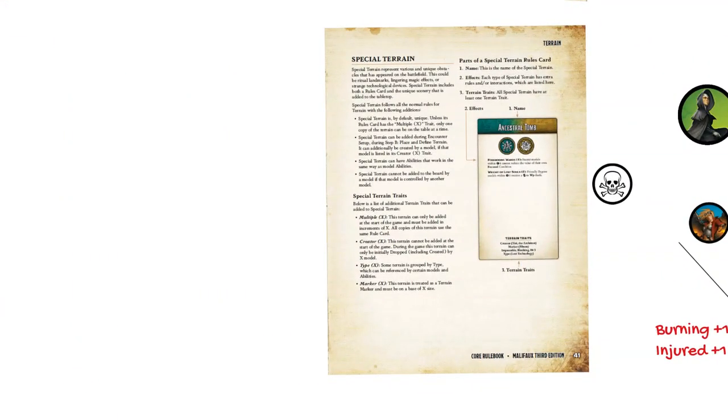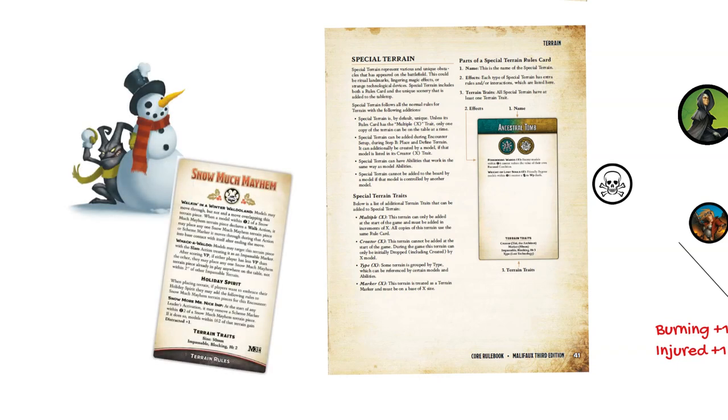Another Madness of Malifaux rule now included in the Core Rulebook regards special terrain — unique terrain with uncommon properties detailed on a stat card. Currently the Bygone models in Madness of Malifaux have a couple of these. Special terrain will have either the Multiple trait, which says how many are added at the beginning of the game during encounter setup, or the Creator trait, which states which model or models can drop or create the terrain. Terrain with the Creator trait cannot be added at the beginning of the game. Some special terrain will have a type, much like a model's keyword, and unless it has a unique shape, special terrain will have a marker size specification. The rest of the text on special terrain cards covers its effects, which are always on, like a model's abilities.